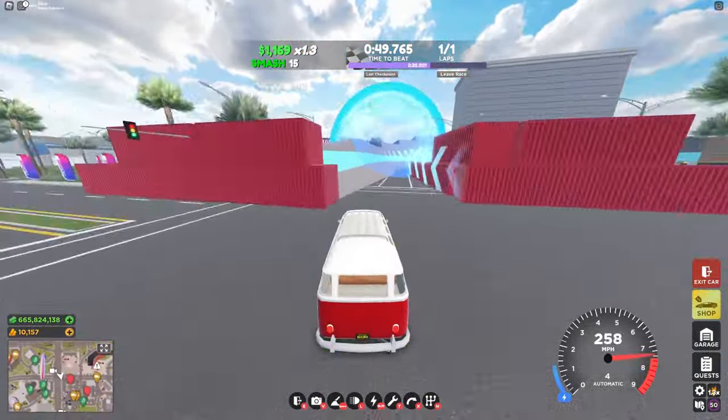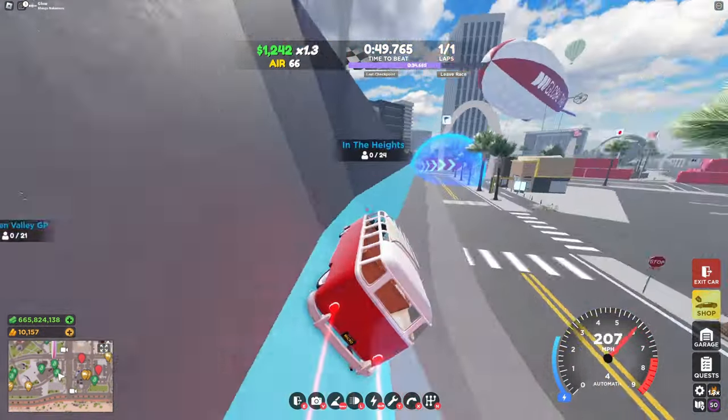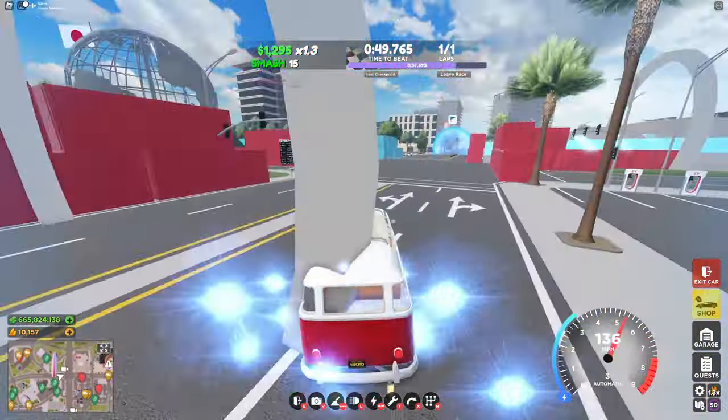Once I'm into the wall ride, I like to stay in this blue area. About here is when I start to slow down. Once you're at the end of the wall ride, just try and do anything so you don't hit the crates, as you'll be losing time.